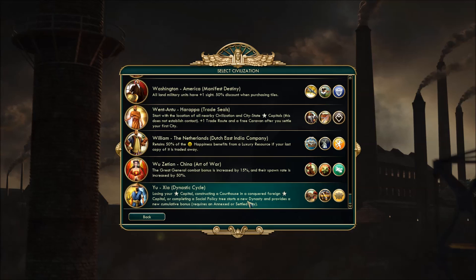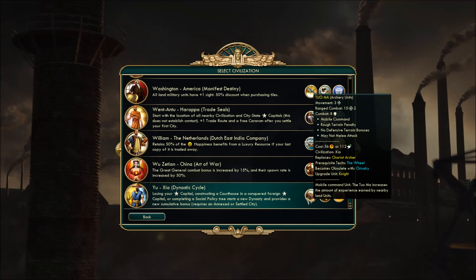We may have to see if we can interdict Mr. Yu of the Xia Dynasty early. The unique unit is the Tuoma — an archery unit, replacement for the chariot archer. It basically increases the amount of experience earned by land units around it — I think it functions kind of like a Great General, giving that bonus. Pretty cool early replacement, but then the good stuff goes away when it upgrades to a knight.